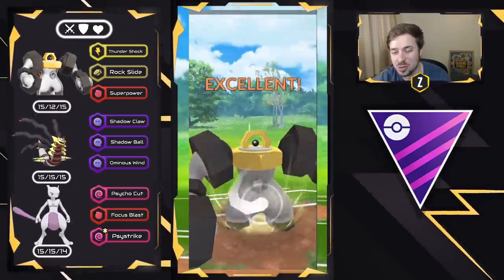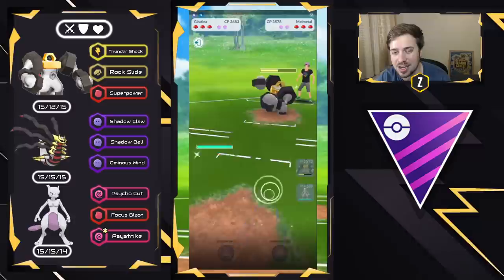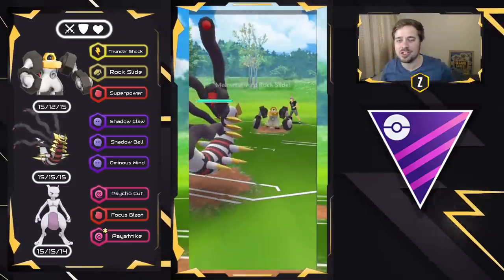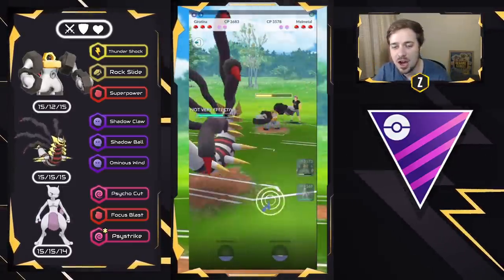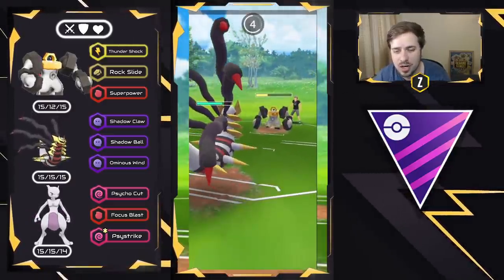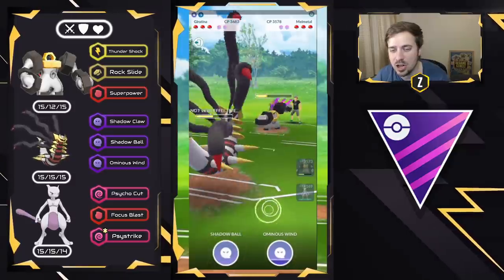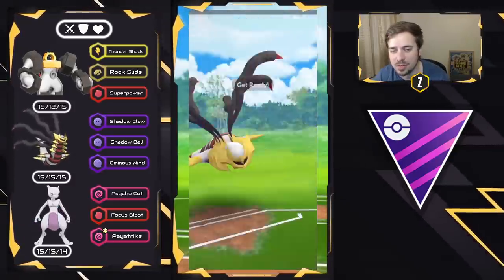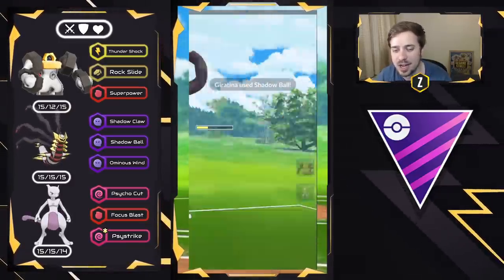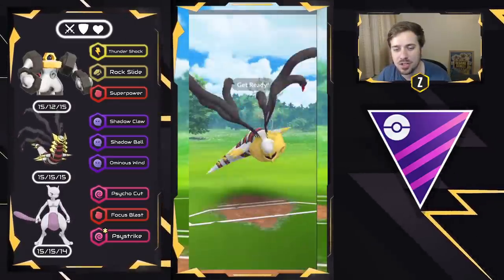They're trying to catch a Rock Slide, but they got a Superpower to the face. Now I swap into Giratina Origin to catch their Superpower, but they played this very well and threw a Rock Slide for neutral damage instead. Considering they'll probably swap due to the Switch Clock, all I need to do is bank energy and not throw Charge moves against Melmetal. Here comes that Palkia. I throw this Shadow Ball right away — this one-shots it if they don't shield. It does! Boom! Takes out the Palkia.